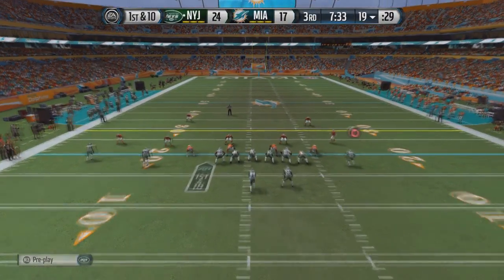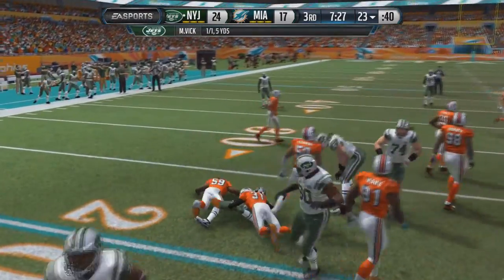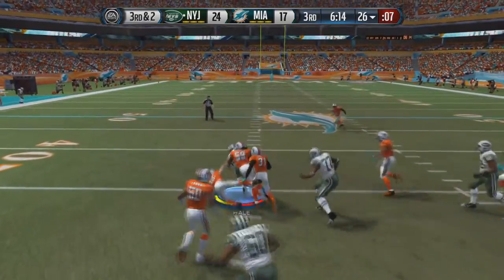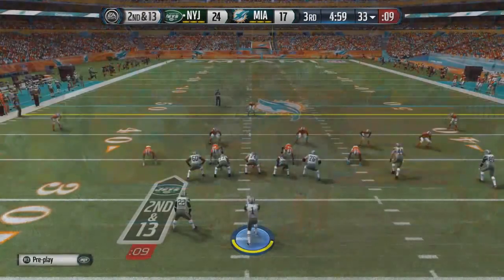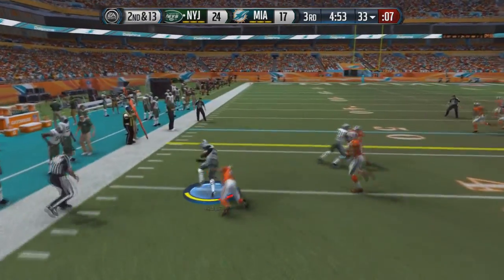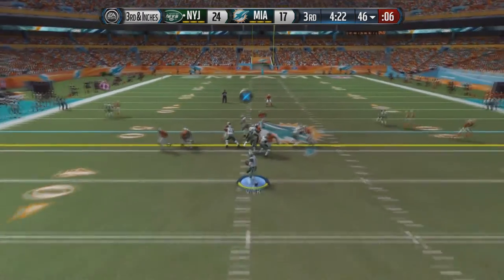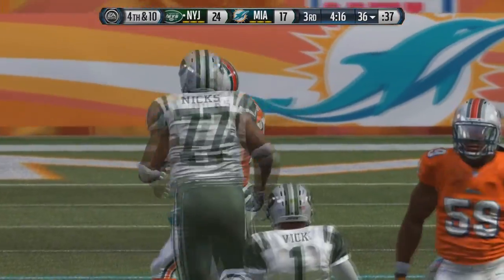Out comes the Jets offense led by Michael Vick. Vick takes his first snap all season, throws over the middle, caught by Hester for a five-yard gain — Vick completes his first pass of the year. Vick in shotgun with Andrew Hale in the backfield. They give it to Hale to the outside — he still farms one man and gets the first down at the 36-yard line. On 2nd and 13, handoff to Hale again to the outside — he broke one tackle. They rule him 3rd and inches. On 3rd and inches, play action fake to Hale — Vick is sacked. They punt the ball to Miami.